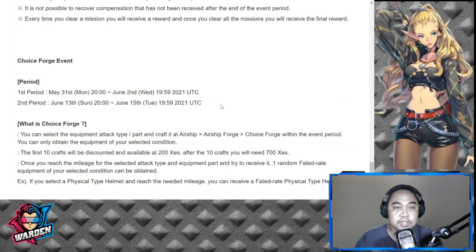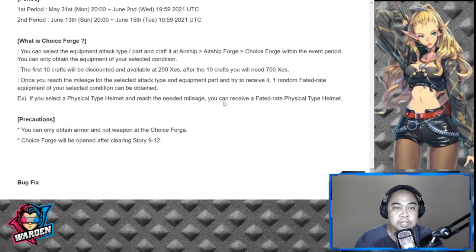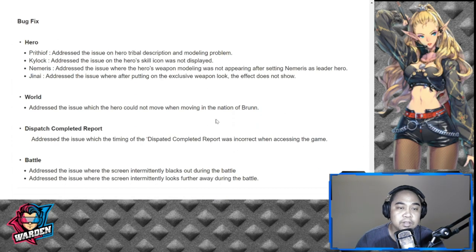There's a Choice Forge event with a 200 Zes discount on the first step, but the forge isn't that exciting — it needs a rework, something splashier. Just a 200 Zes discount for the first one isn't that exciting anymore. There are also bug fixes for world dispatch completed reports and battle issues.